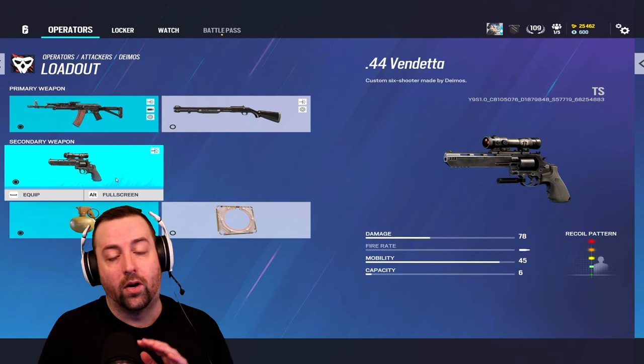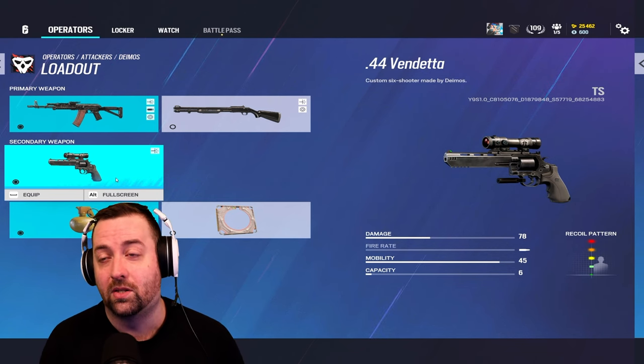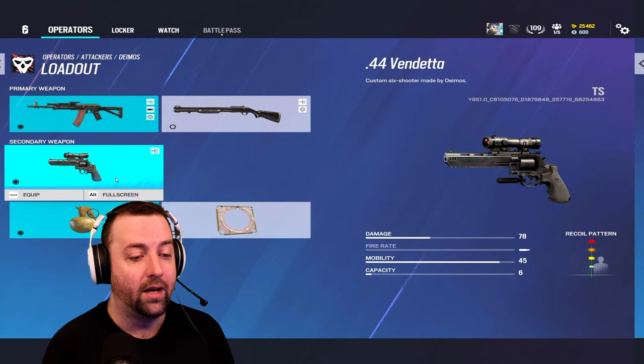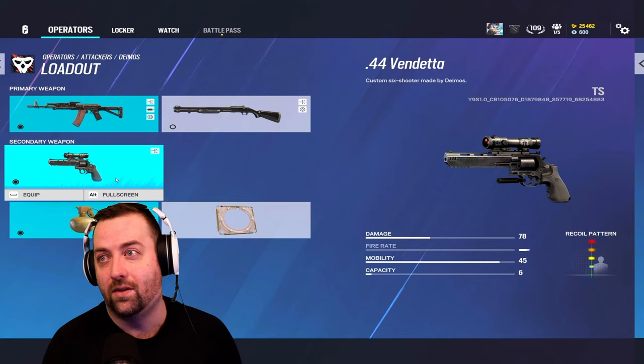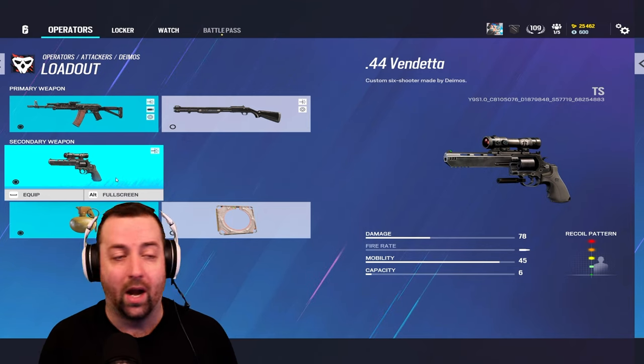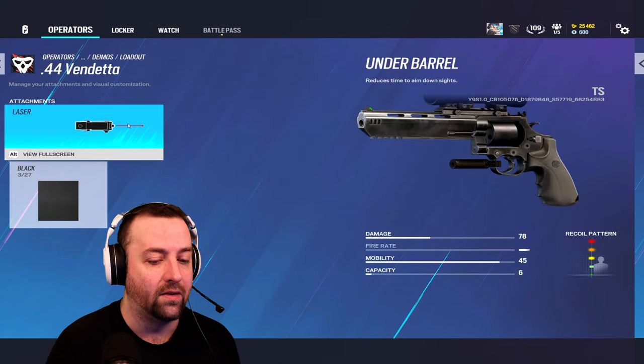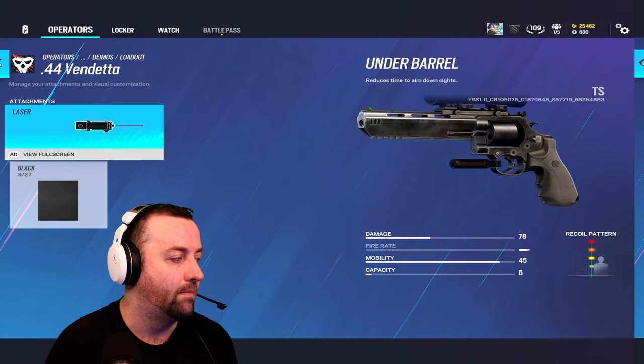As for his revolver, that's the main story of Deimos. His revolver has barely any recoil, which we'll show in some clips coming up. It is a really good gun, and when his ability is active — which you're going to be using quite a bit — you can only use the revolver anyway. I like the laser because I want to ADS it faster. Look at that recoil — it's like barely anything.